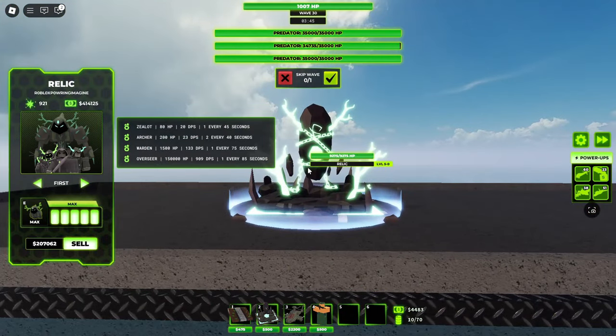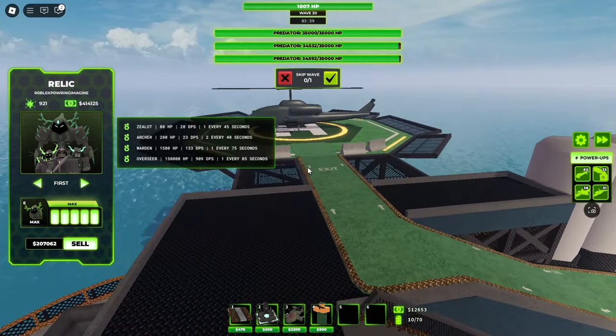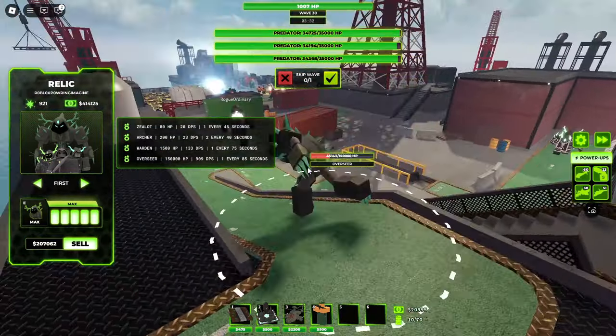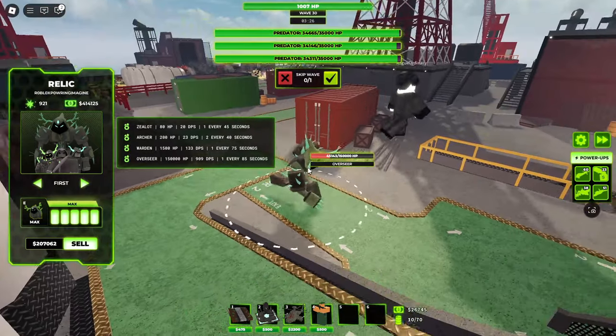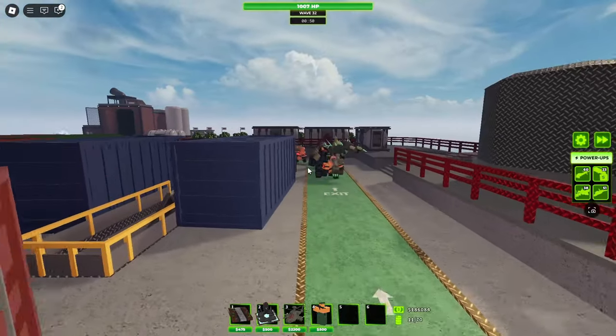But then the fifth level makes this the most expensive tower in the game, being $400,000, and it gives you a 150,000 HP unit. This really reminds me of the graveyard from Tower Battles, and this is pretty much the main focus point of the unit. Just look at it running down the lane and smashing all the enemies up.